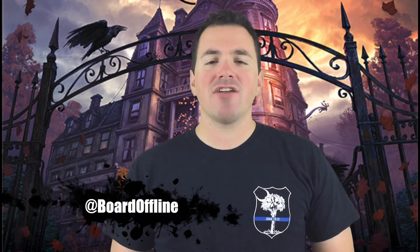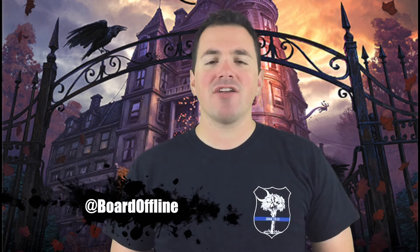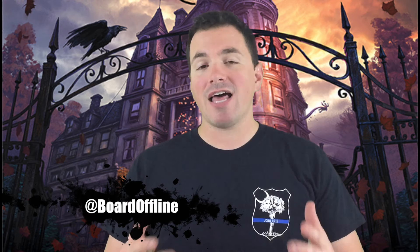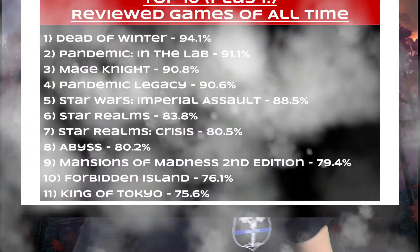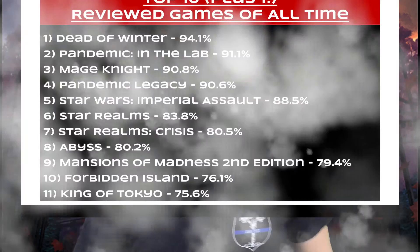So there you have it — those are all the items, both unique and common, and all the investigators that come with Mansions of Madness 2nd Edition. Hope you enjoyed this video. If you did, please give it a thumbs up. If you like my channel, please subscribe. You can find me on Twitter at Bored Offline. We've got a guild on Board Game Geek and a giveaway going on at the time of this recording. Get over there to the guild and figure out how you can take part in that. Until next time, if you're bored online — bored offline. Bye.